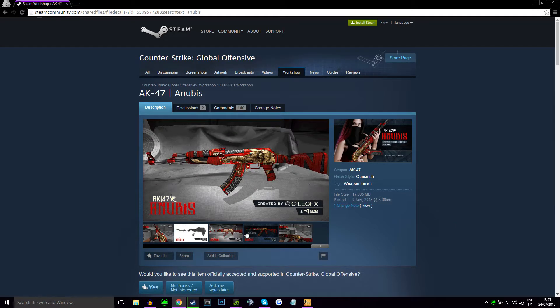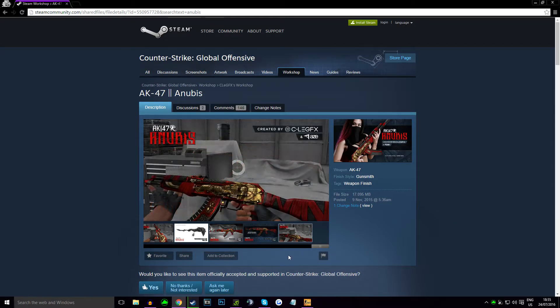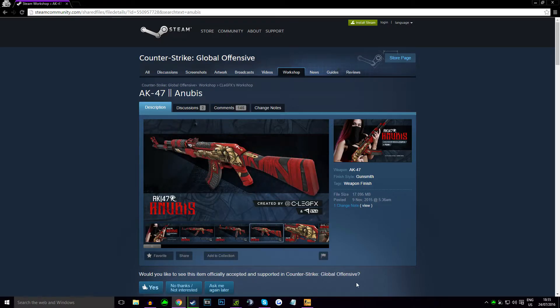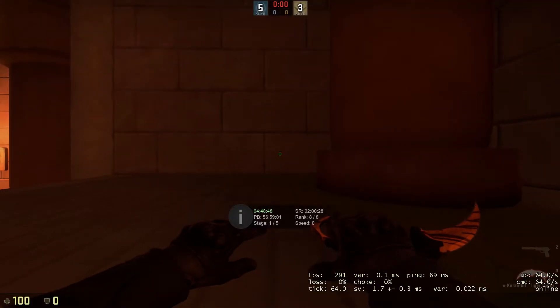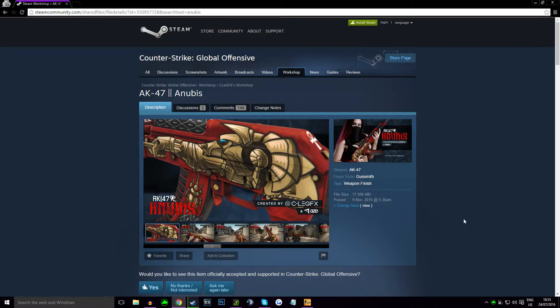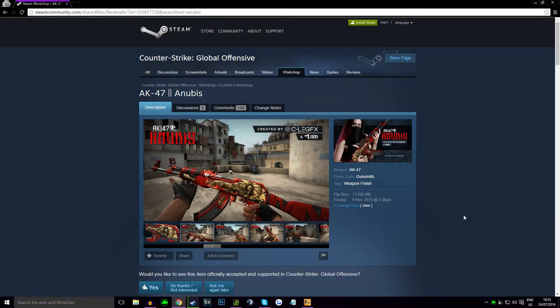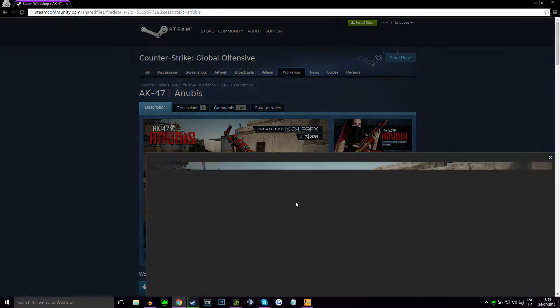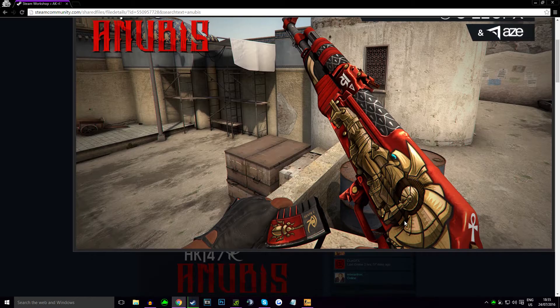I kind of have a thing for this because my name's Sphinx and it goes along with the name. But if you look at AK skins — I'll load Counter-Strike to check my inventory — you've got the Vulcan and things like that which are kind of expensive, but they don't have much detail on them. They're just there.